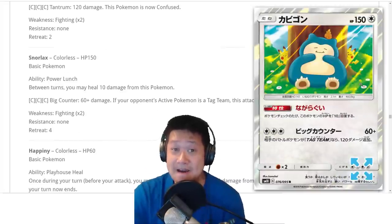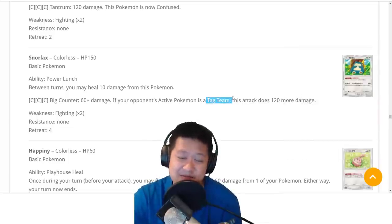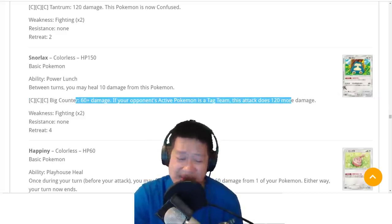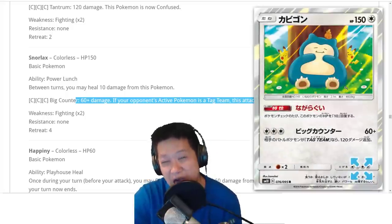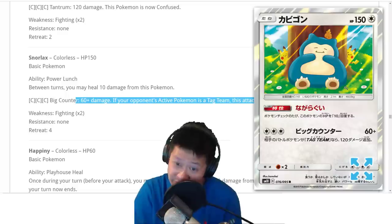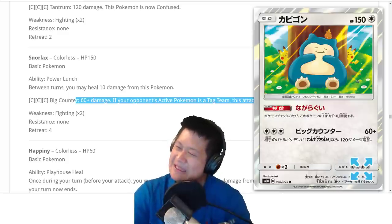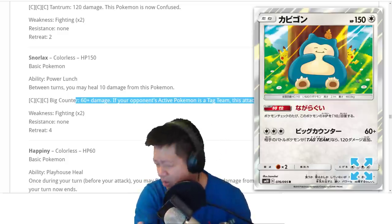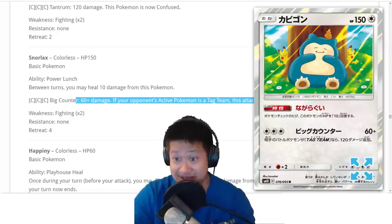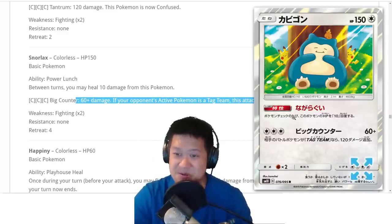Snorlax is a very specific card for a specific need. Are you playing against a Tag Team? If you do, three energies, 180 damage — not enough to KO them outright, but with a little help, maybe Incineroar, maybe Decidueye, or wearing them down through a stadium, you could get a one-shot kill. Those Tag Teams will not like to see Snorlax. You can't justify it just for ladder since you won't run into Tag Teams all the time, but if they become a big part of the meta, this definitely helps. Colorless, easy energy cost, good value against Tag Teams.